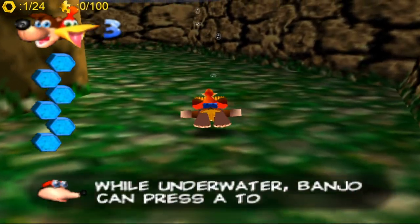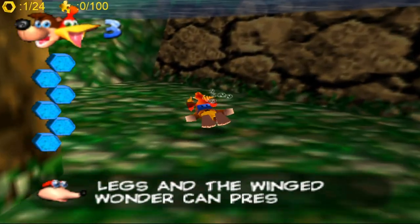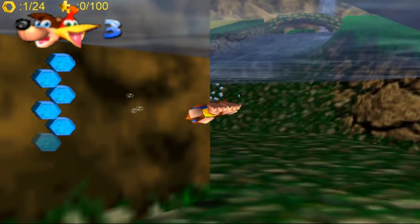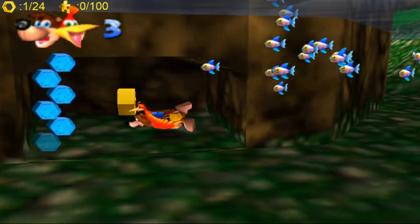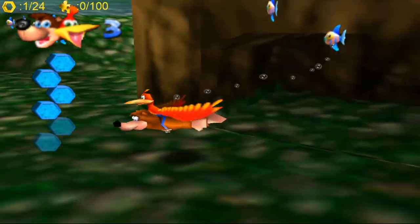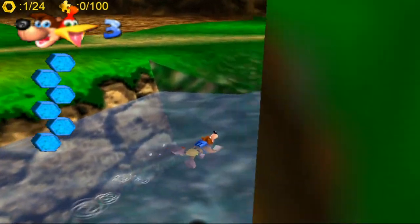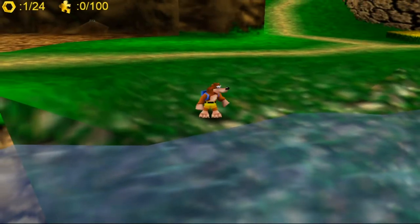You kick with B underwater. There is a honeycomb piece just under here in a little alcove — found it! I was always scared when I was a kid that I was going to drown; underwater segments were quite hard for me. But there we are — that's honeycomb piece number two. Now we'll get back to dry land and find the climbing tutorial.